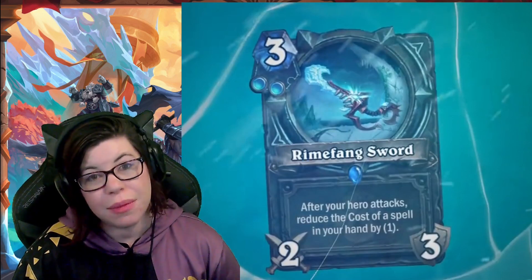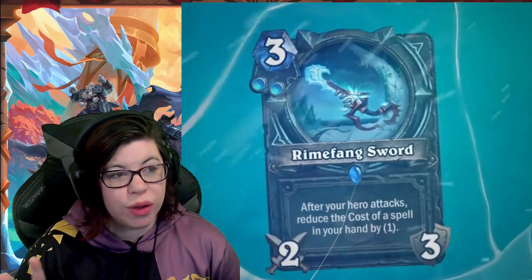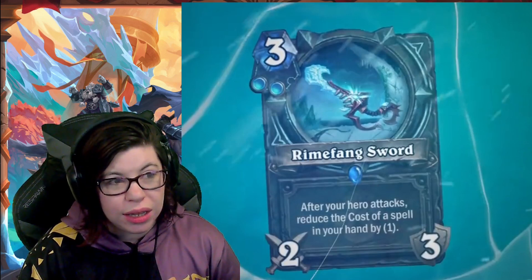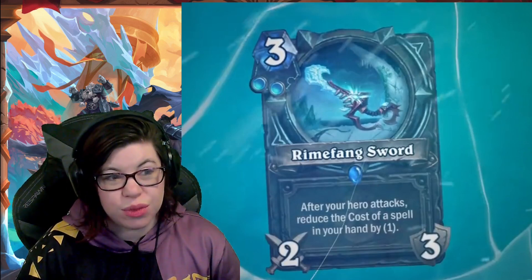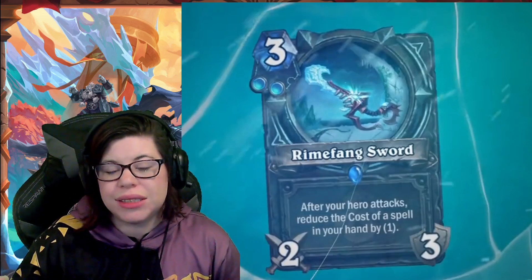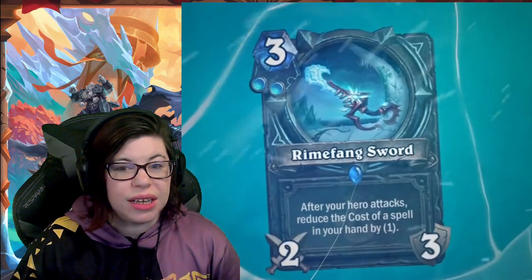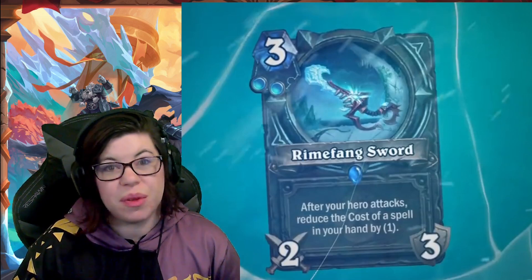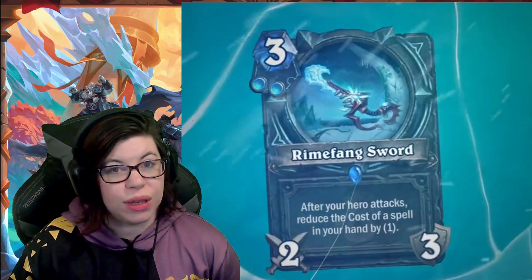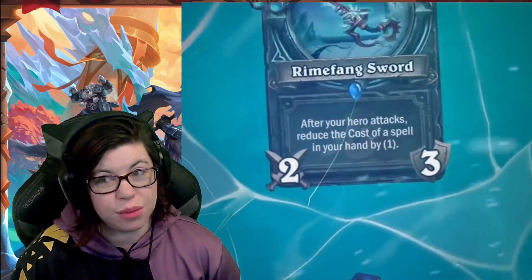Next, Rimfang Sword — three mana, two-attack, three-durability weapon with two frost rune requirement. After your hero attacks, reduce the cost of a spell in your hand by one. This seems really good. You can discount up to three spells over its durability. If you're putting this in your deck, you're running a lot of frost spells and you want to play them. It's cheap enough that you can do a lot with it — seems really good.